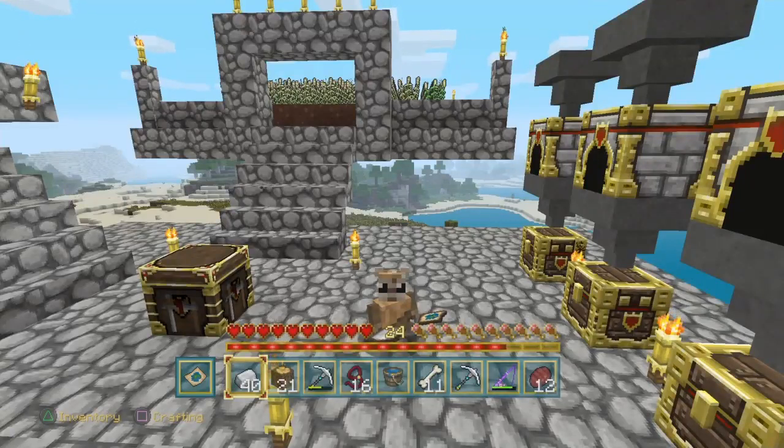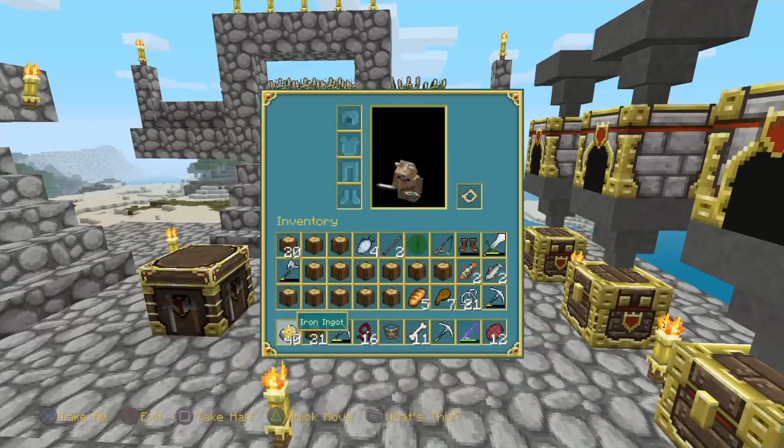What up guys, today we are doing a duplication glitch. Basically what you're gonna need for this is you're gonna need to fill up your entire inventory. I just used wood to fill in all the slots. You're also gonna need a crafting table. This only works with iron and gold — you can't do diamonds or anything else, just iron and gold.